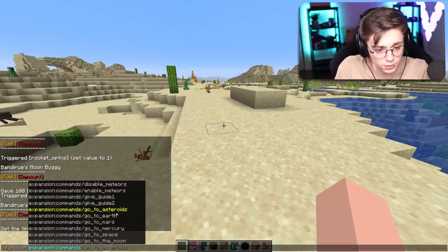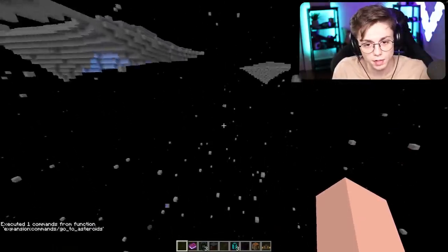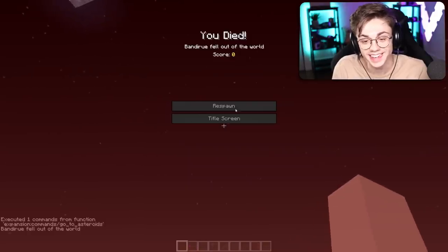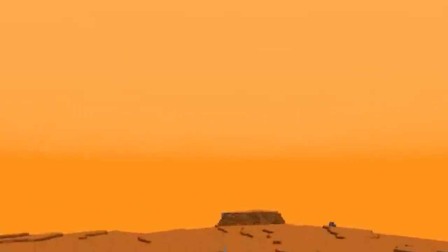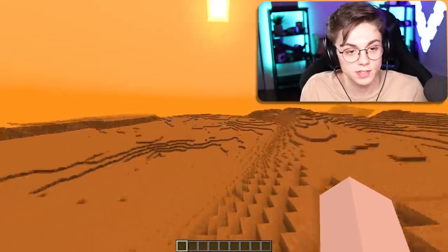I also found a way to teleport to different areas — go to asteroids. Let's teleport to the asteroid belt. Wait a minute, hold up gang. How is there gravity in space? That makes no sense. Go to Mars! I like Mars — Mars be red and stuff. How did they change the color of the sky? That's pretty impressive — I haven't seen that in a data pack.